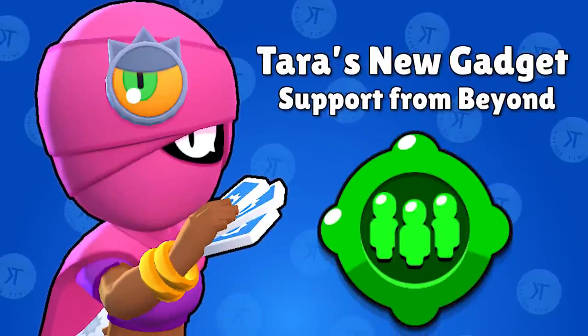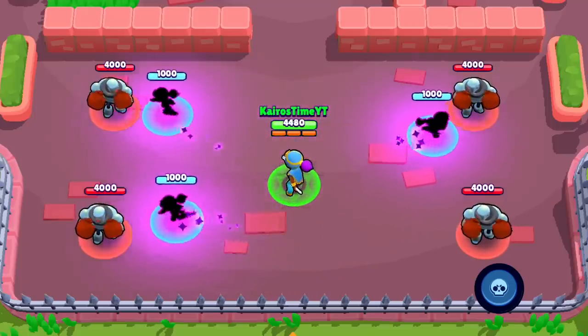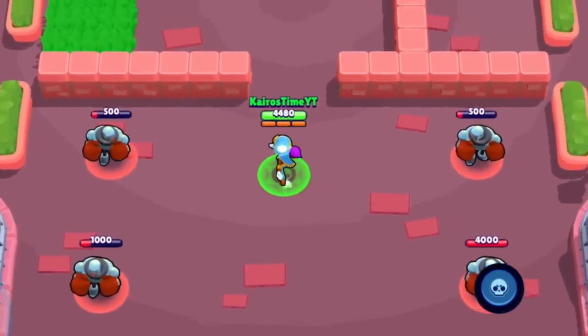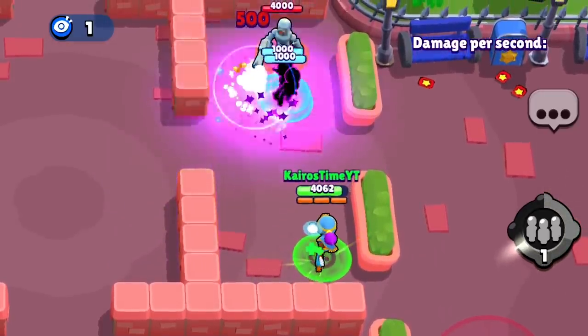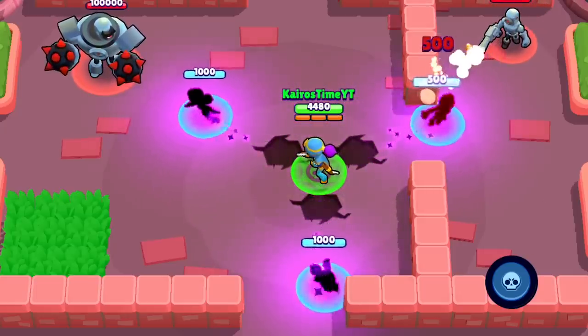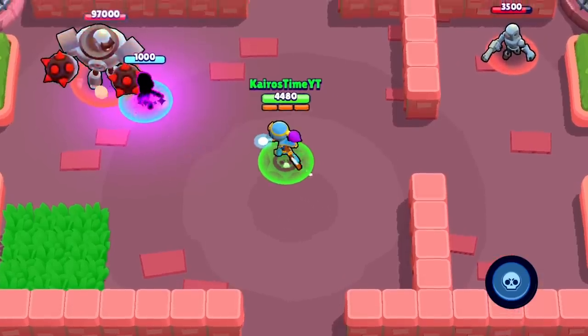First, let's talk about Terra's abilities and her best build, and then we'll talk about Tick. Terra's newest gadget is Support From Beyond. She surrounds herself with 3 shadows that attack enemies and disappear after 6 seconds. Each shadow has only 1,000 health, which really isn't a whole lot against an enemy that can deal splash damage to all 3, but against an enemy that can only deal damage to one target at a time, like Bea, or Piper, or even Colette, this gadget can absolutely act as an easy defense that will force the enemy to back away.